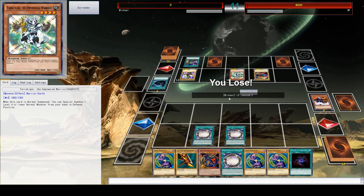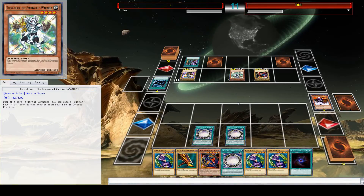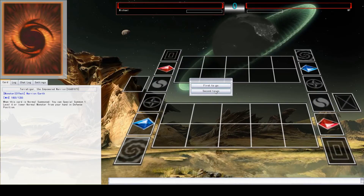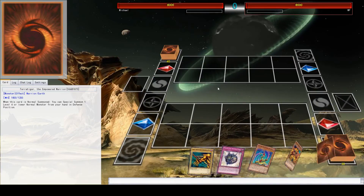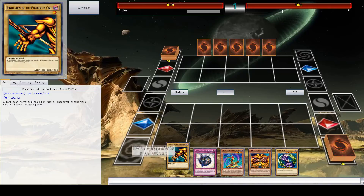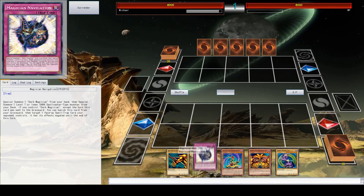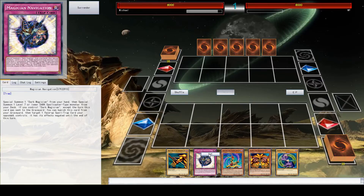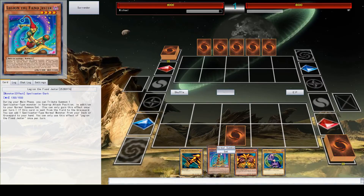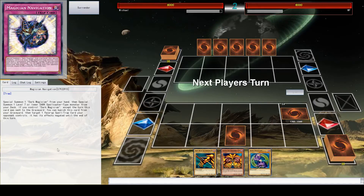Well he got me. Let's do a rematch — we've got five minutes, so we'll make it quick. This is actually a good thing to demonstrate: I got two pieces of Exodia right away — great start. I'm going to get down this Magician Navigation as a trap, and put down this Jester. We'll see what Magician Navigation does — basically when he does something like attacks with a monster, I'll be able to special summon a Dark Magician from my hand.